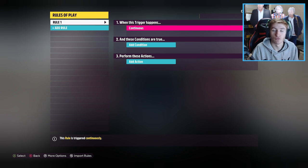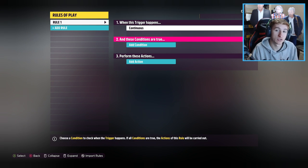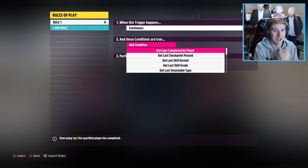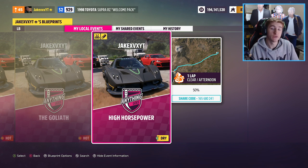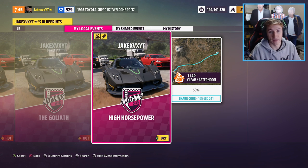It's all done through the Route Creator Event Lab. The Event Lab has a nifty feature where it lets you add horsepower and torque to the car. You can do this one of two ways: you can play my race — it's called High Horsepower, and you can see the share code on screen right now. This race already has everything activated, so if you want to jump into any of your cars and play it up and down the highway to experience 50% higher horsepower, you can do that.